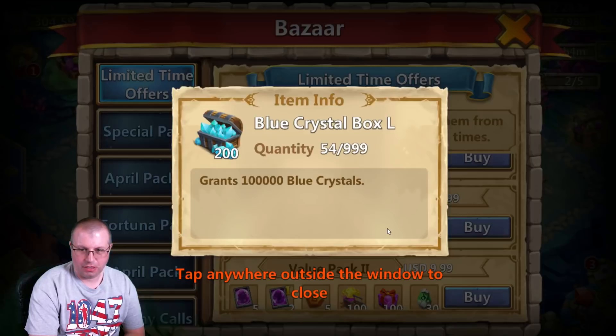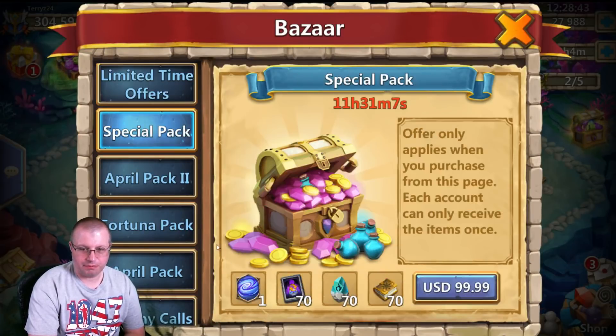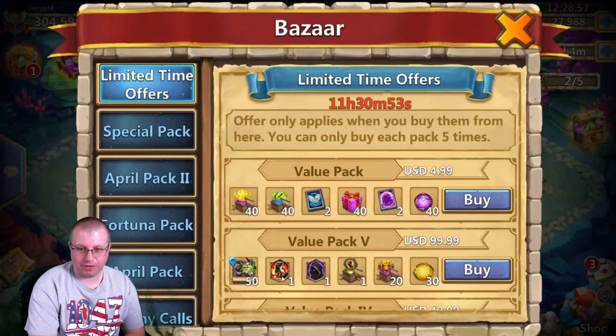All those blue crystals for a $20 package, plus you get Walla Walla — this is just crazy. But this one here, man, really blows me away. For a hundred bucks, you get a level 5 Empower. Now that one is where I'm kind of 50-50, because I really wish this Empower was up here in this $100 pack — maybe take out the Feint or something and put it in there.